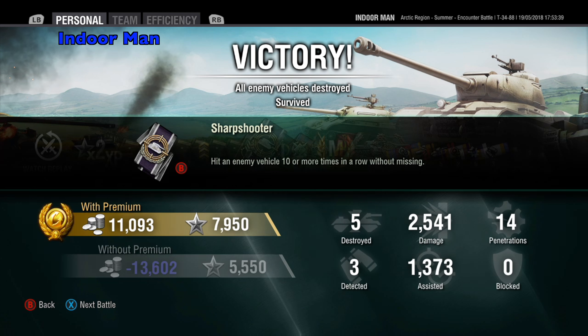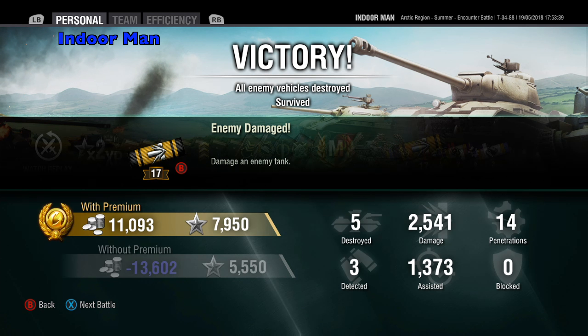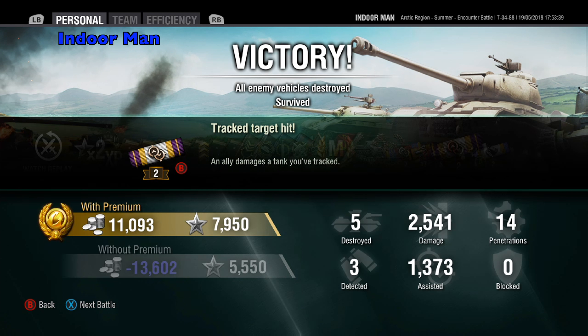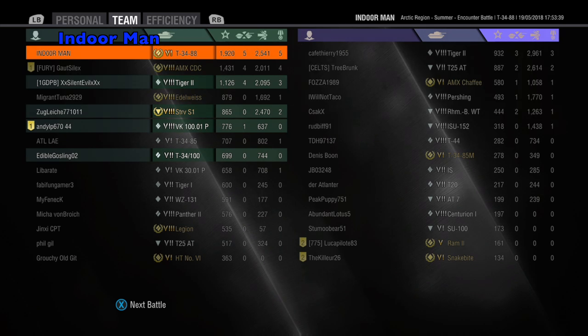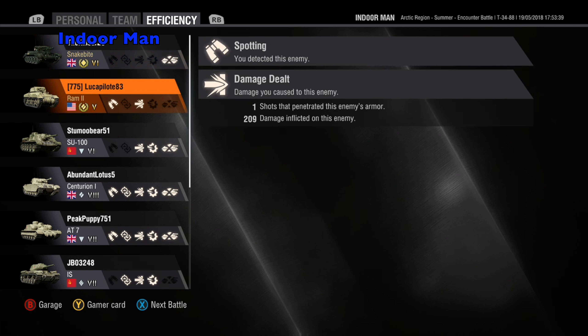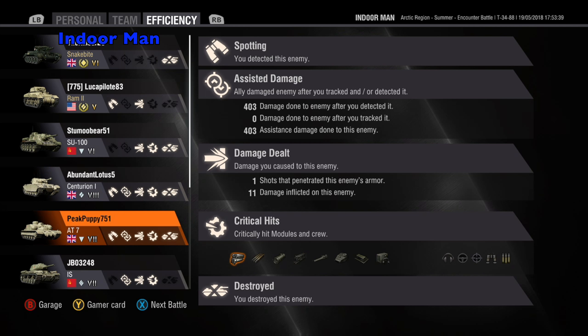In this game I dealt 2,541 damage, assisted with 1,373 damage, and destroyed five enemies. This earned me a Mastery Badge Ace Tanker and a Levislejo medal, which is for destroying at least two enemies that are two tiers higher. I narrowly missed out on a top gun but still a really great game. I placed at the top of my team earning a base XP of 1,920, and I managed to hit 21 of my 22 shots and penetrate 14 of those — very happy with that reliability for being bottom tier.